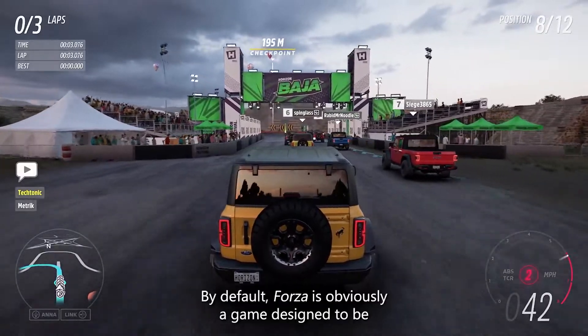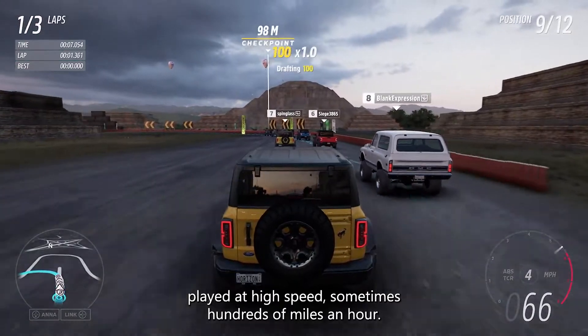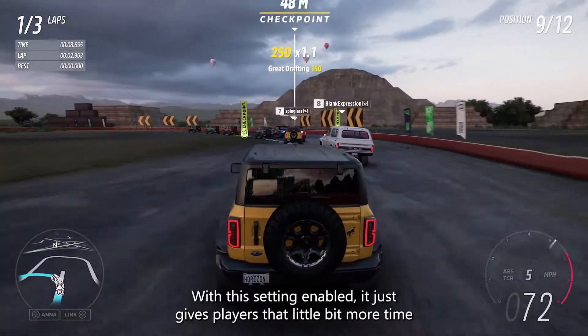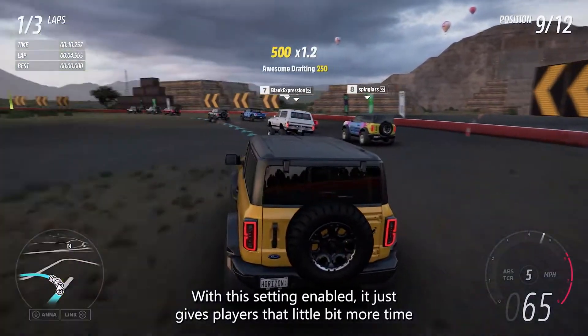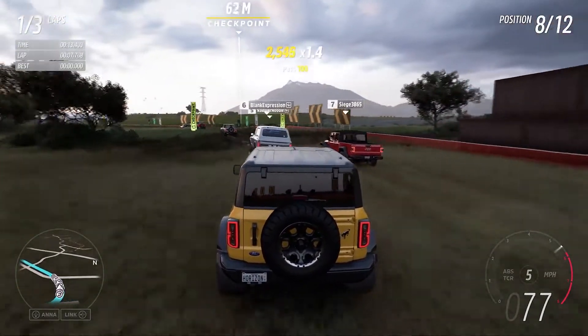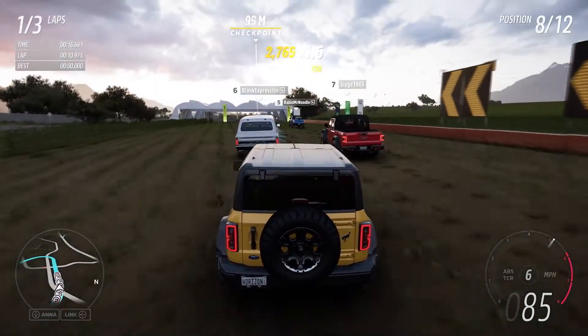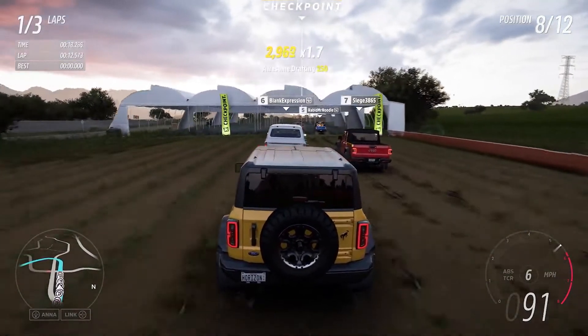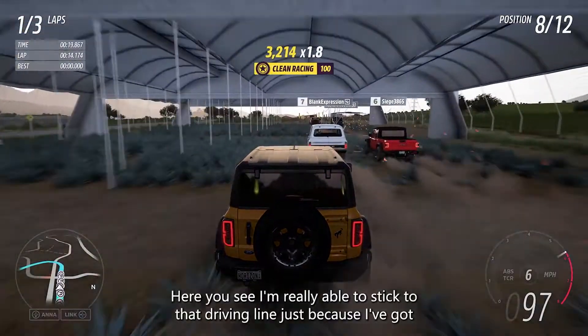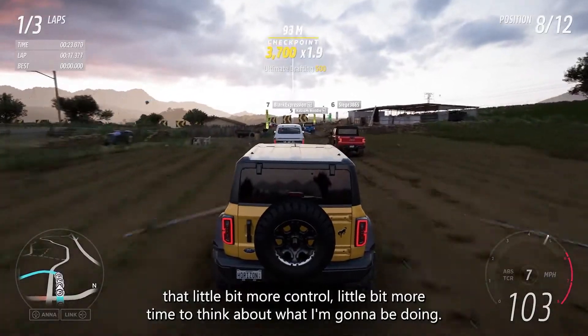By default, Forza is obviously a game designed to be played at high speed, sometimes hundreds of miles an hour. With this setting enabled, it just gives players that little bit more time to read what's happening in front of them and choose what they're going to do. Here you see I'm really able to stick to that driving line, because I've got a little bit more control and a little bit more time to think about what I'm going to be doing.